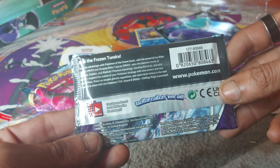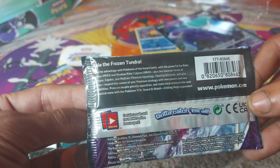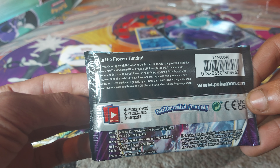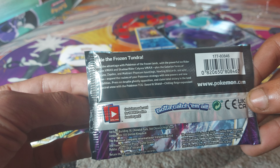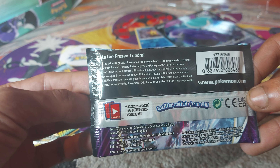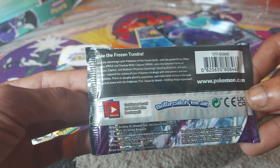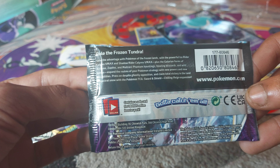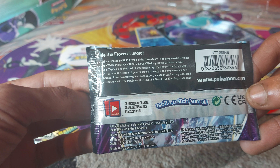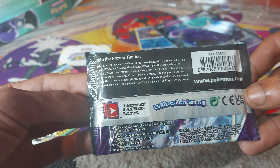Hopefully there's something decent inside. If you like Pokemon, make sure you go to www.pokemon.com to check out all their latest and greatest products. Rule the Frozen Tundra — seize advantage with Pokemon of the Frozen Land with the powerful Ice Rider Calyrex V-MAX and Shadow Rider Calyrex V-MAX. Plus the Galarian forms of Articuno, Zapdos, and Moltres — the original three legendary versions of Generation 1 — Howling Blizzards and Wild Battles. Expand your Pokemon strategy with new powers and new possibilities. Press on to spike ghostly opposition and claim total victory in the land of Spectral Snow with the Pokemon TCG Sword and Shield Chilling Reign expansion.